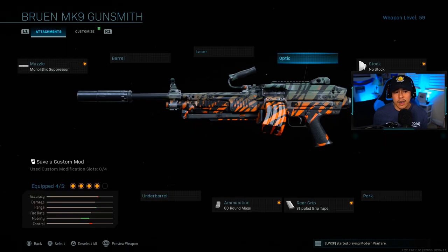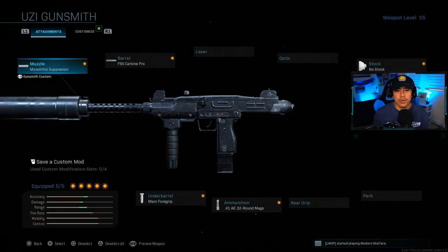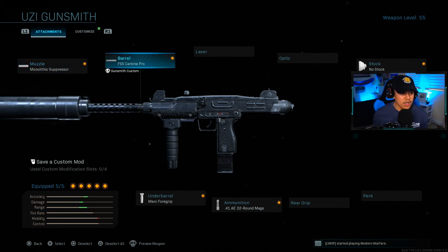Personally, I think the iron sights are just okay on the Bruin. For the secondary, we're going to be running with the Uzi. With the Bruin being so slow, you need something to compensate for close-quarter combat situations in multiplayer. For the Uzi, we're running monolithic suppressor, FSS carbine pro, no stock, 41 AE 32-round mags, and the Merc 4 grip underbarrel.